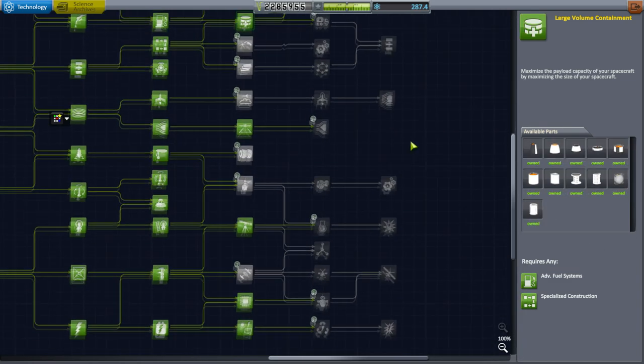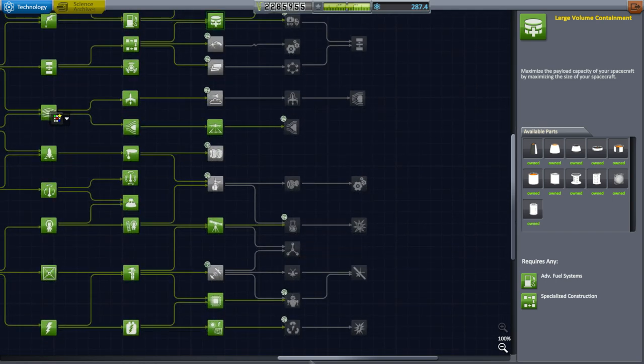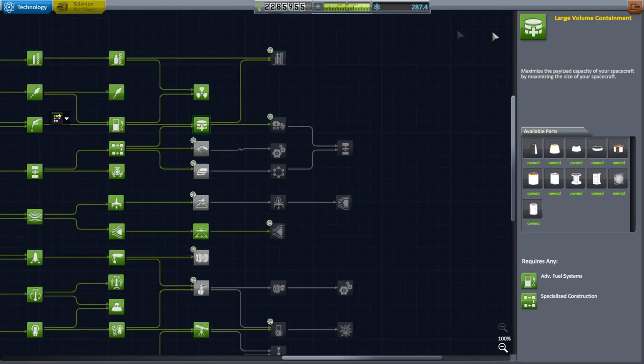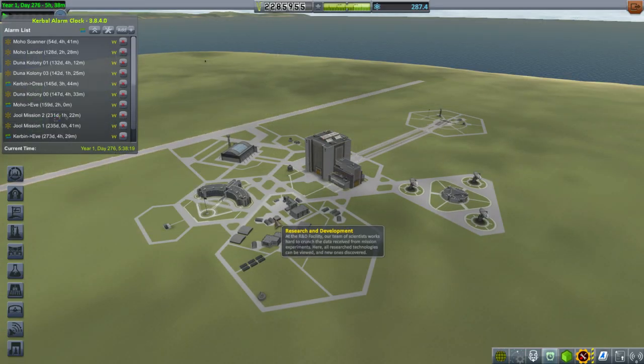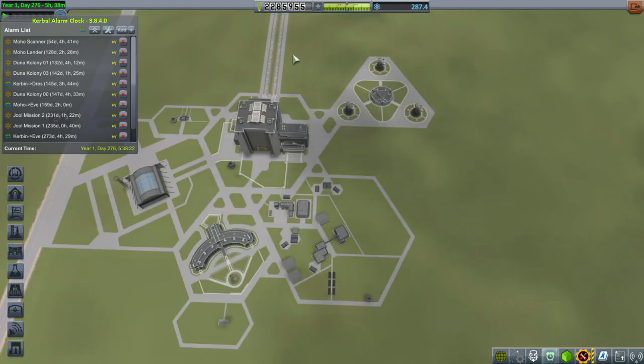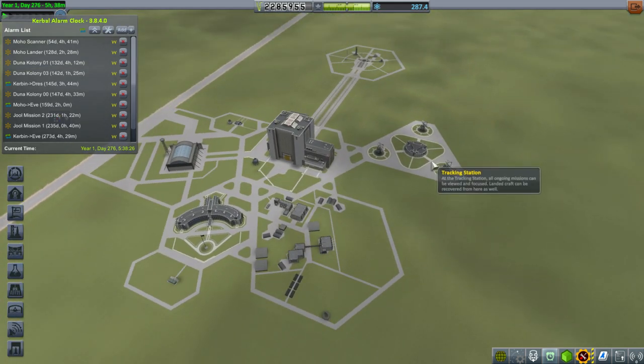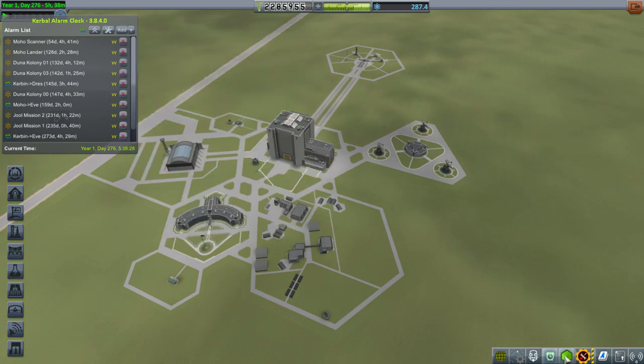We've got plenty of other technologies to unlock, but in order to get to the really high-tech stuff, we're going to need to upgrade the R&D Center. We currently have enough funds, but funds are sort of tight - our launches cost quite a lot. Right now our main priority is dealing with the Minmus base; we need more supplies.